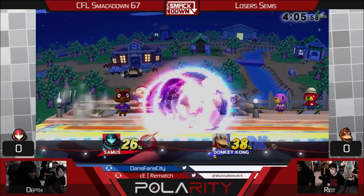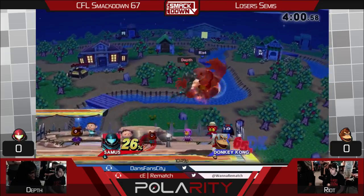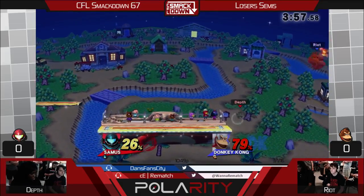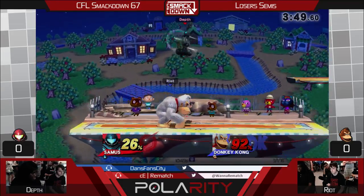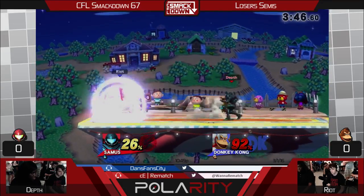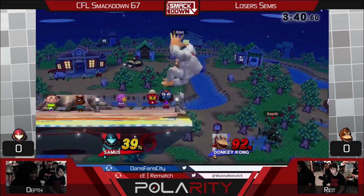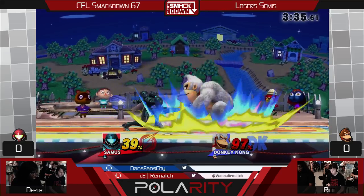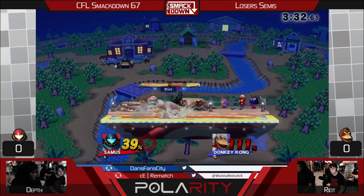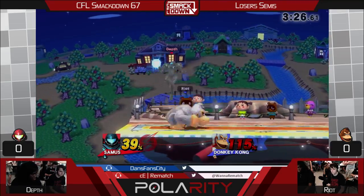He's going to go for the charge shot. Riot knowing not to air dodge — it's pretty scary when you air dodge a phase and then she has the charge shot, you die. If he had done a regular shield drop, if he hadn't back-dashed without the distance, he would've got a punish. That was a good shield. Yeah, he's doing an excellent job — Depth just keeping Riot out with Samus's superior range.